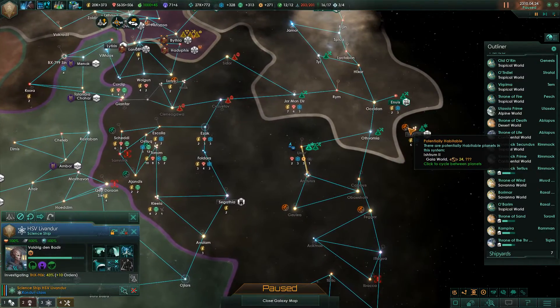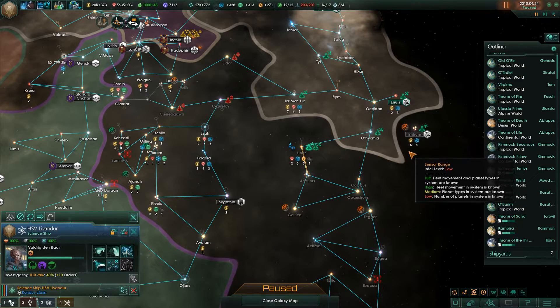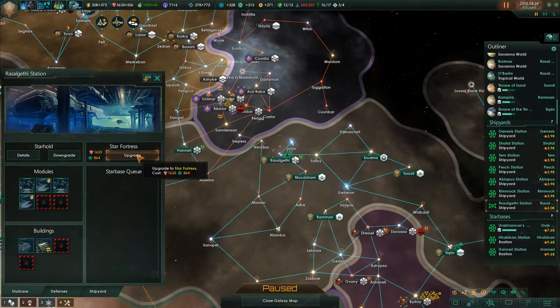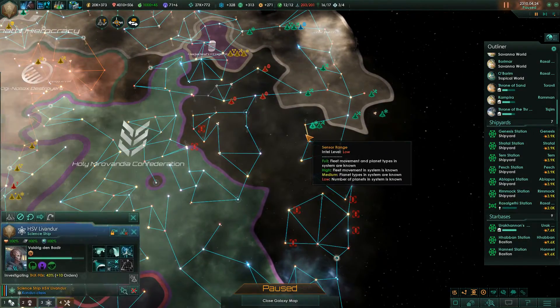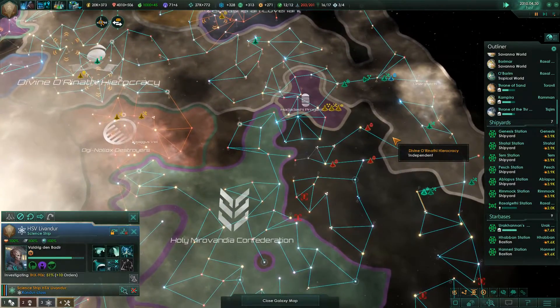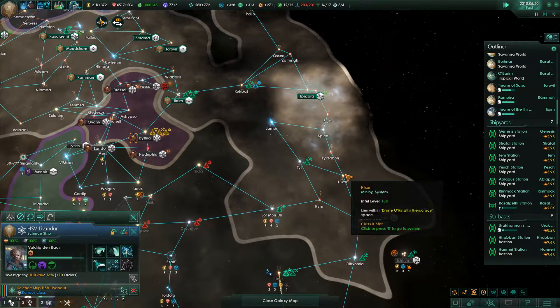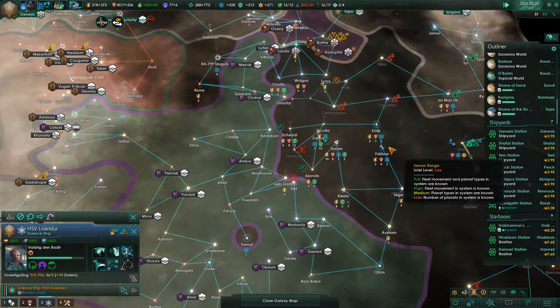We still have a Gaia planet we can colonize here in Istrum. Remember that accidental run-in with the dimensional anomaly in the last episode — we will definitely work on that. Let's go ahead and do this Star Fortress upgrade. The science ship will be headed back to Arcturus soon. I haven't even touched this save file; the only thing I've done is deactivate and then reactivate the Distant Stars story pack because I needed to record a few episodes of High Dominion.